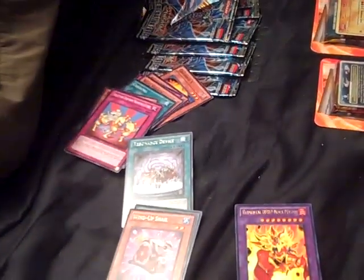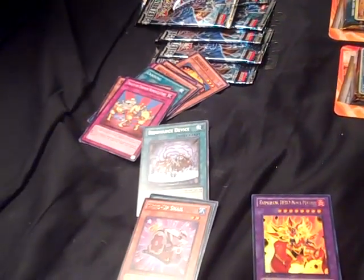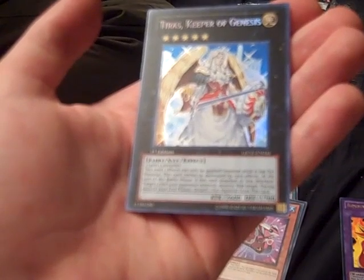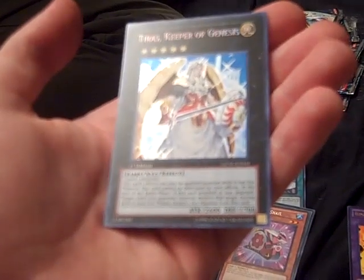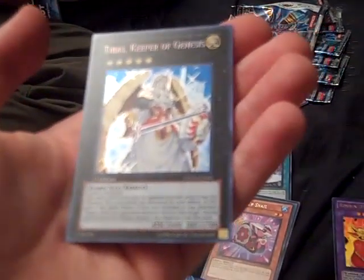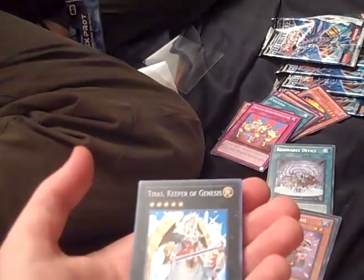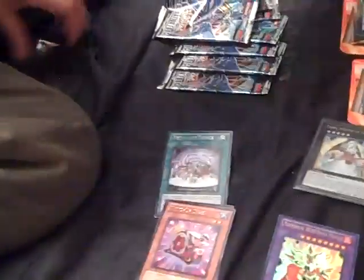Let me get some. It says: this card's effects are applied while it has XYZ material. This card cannot be destroyed by card effects. At the end of the battle phase, if this card attacked or was attacked, target one card your opponent controls and destroy that card. During each of your end phases, detach one XYZ material from this card. So basically it lasts two turns, it's indestructible, and during each end phase you get to blow up something on the field. I love that card. This will be great for my wind-up deck - didn't have any rank fives.